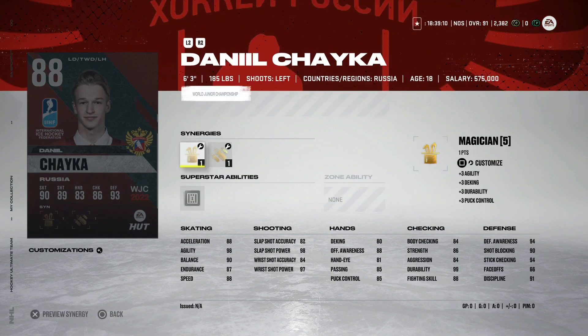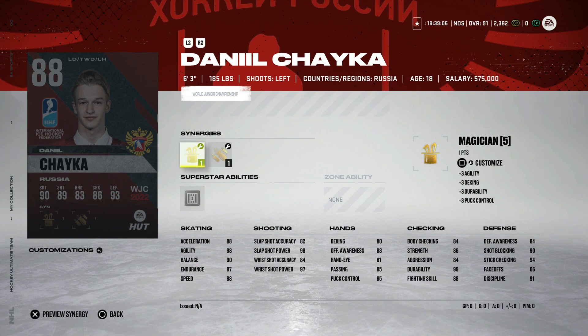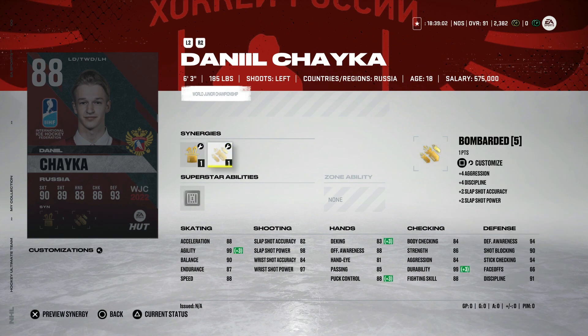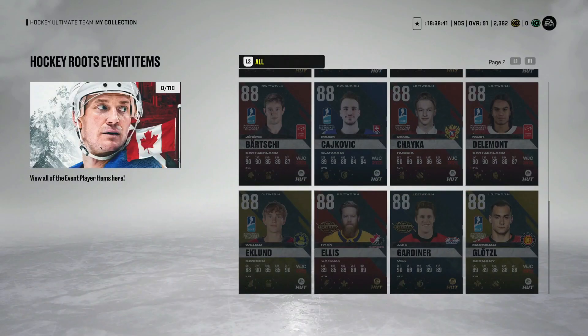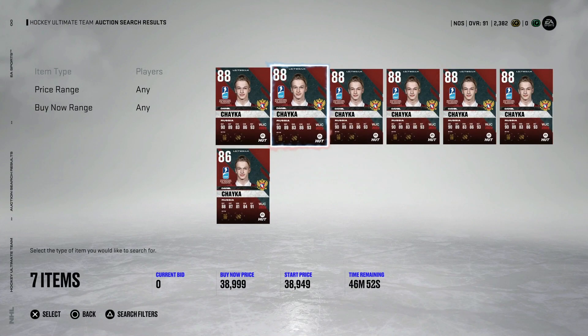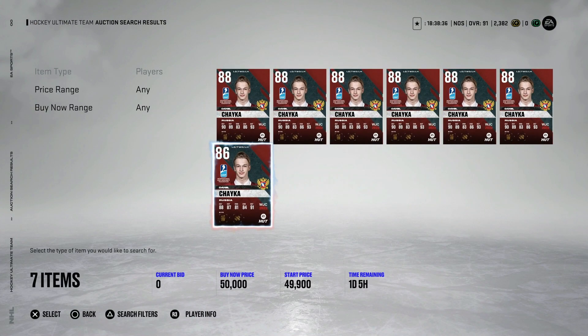From Russia, the 88 Daniel Chayka — six-foot-three left-handed defenseman with magician, light the lamp, booming shot, and shutdown as a superstar ability. Body checking will go up with booming shot activated. 88 speed, 88 acceleration. Being left-handed, this is basically a left-handed version of John Carlson — definitely a card you can use. If you can get him for 40k, I think that's a decent price. He's going for the bare minimum right now, so this would be one of the better ones if you're looking for a defenseman.